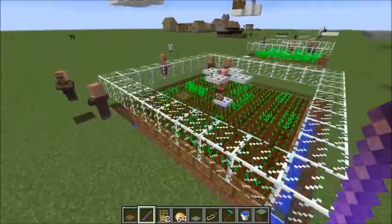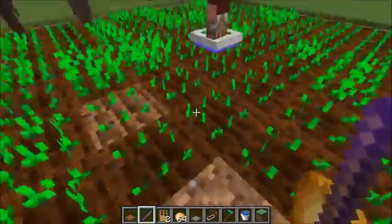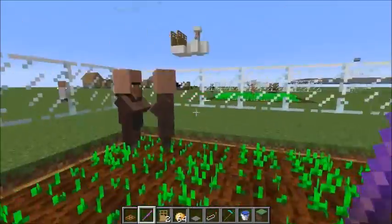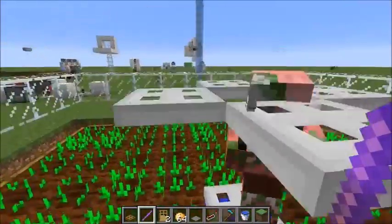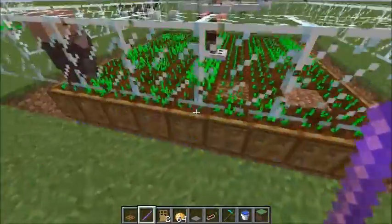It should look like that, so that when the baby villagers are spawned in, they will see the pigman, but since the tall villagers are too tall to see him because of the trapdoors, only the baby villagers will run full tilt off the edge.